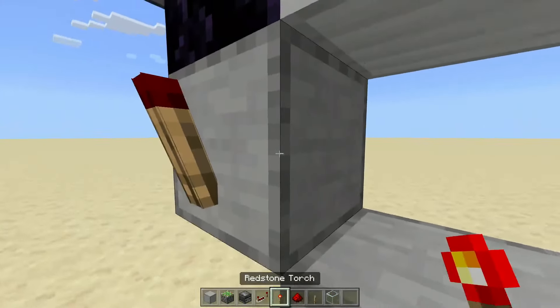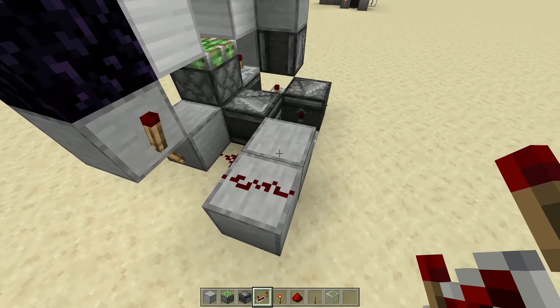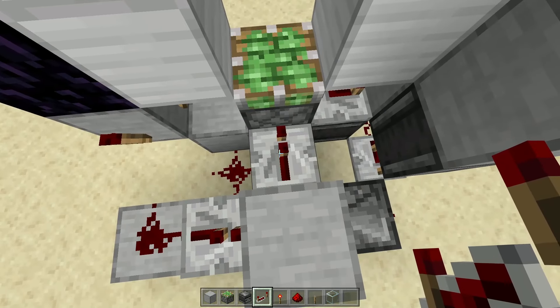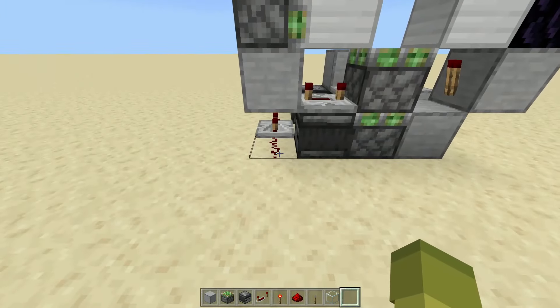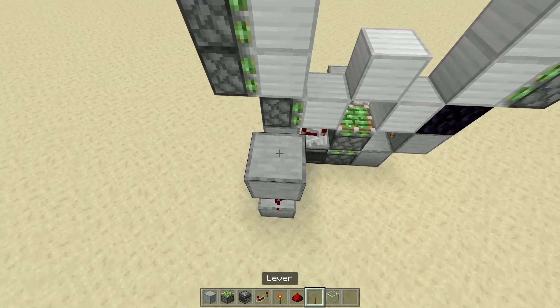Then have a torch here and here — they both should turn off. Go on the second block away from this torch, place a block, redstone dust on top, repeater on the block next to it, have the repeater going into a block. Place a block on it and then have a repeater going into the sticky piston on the observer on 4-tick delay. Now go back around to the front where this redstone dust is at the beginning — get two blocks going off, repeater going in, redstone dust, block on top, lever on top.